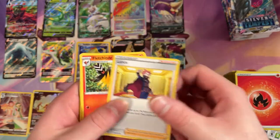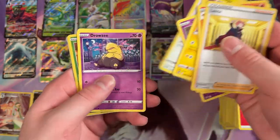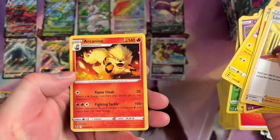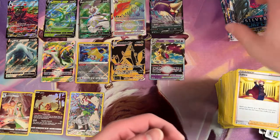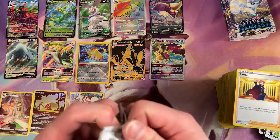Oh, there he is — Lance. This is a kid I went to kindergarten with. Lance. Virizion as a Reverse Holo Rare. And an Arcanine. That's some awesome art. There are a lot of cards in this set that I really hope they make play mats of. Especially that Pikachu art — that Pikachu art is really good.